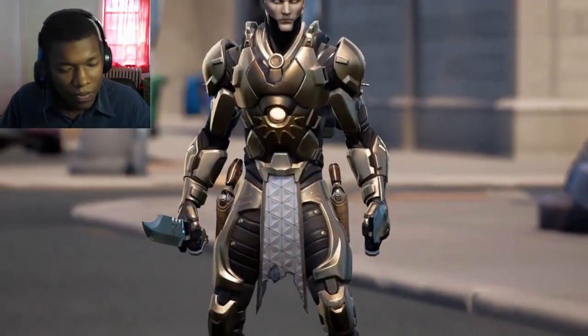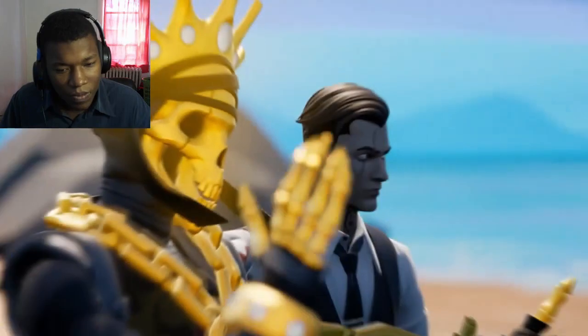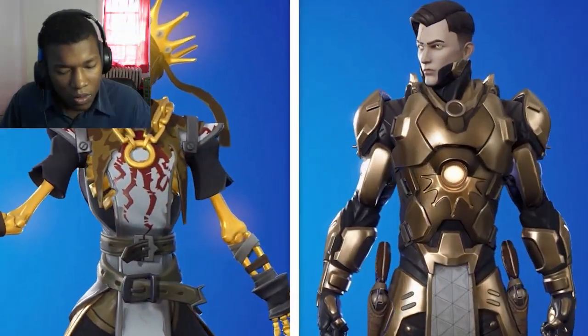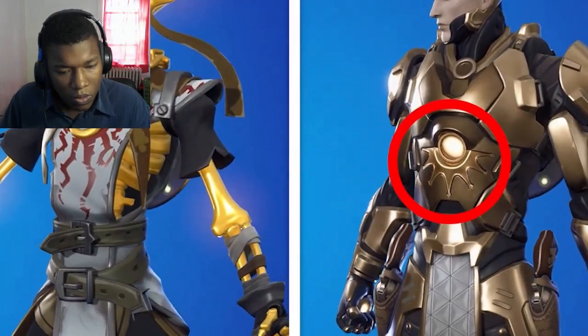But to spot this next secret, you'll have to own two different skins. We all know that Midas and Oro have the same scar, but the mystery will only get steeper when you notice he has the same ring and pattern on his Midas Rex suit.